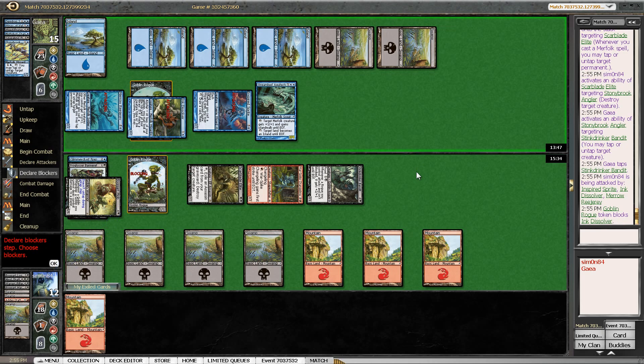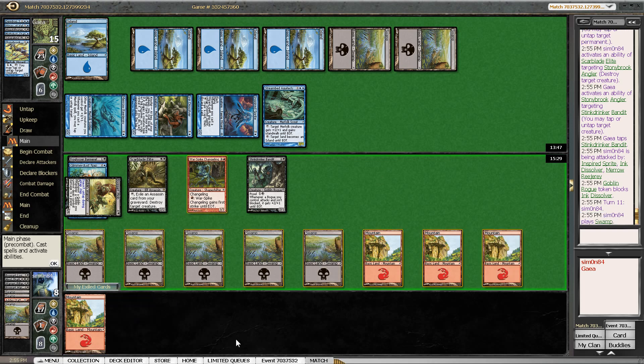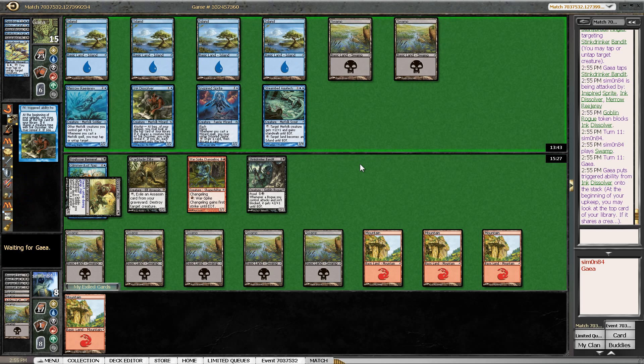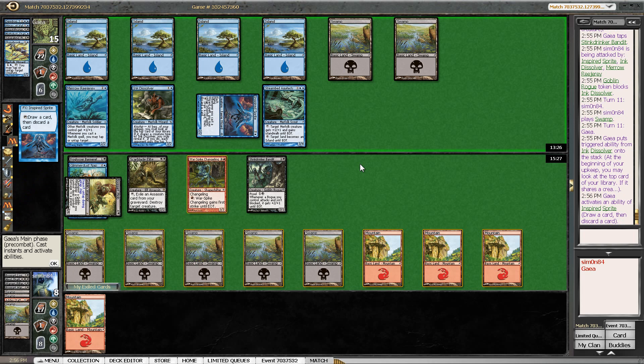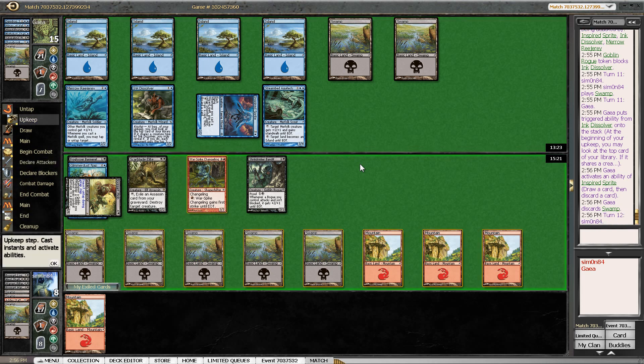I clearly have to prevent some damage here. That's another land — I'll just say go. Not much I can do here. Let's see if my opponent continues milling me. I should only take 2 damage here from the Inspired Sprite, maybe even 0 if my opponent decides to loot away a card. Probably drew a land and now wants to draw something better. No attacks — that's good at least. I will play out all my lands because if I draw a card like Warren Pilferers or something like that, I need to be able to cast whatever I want to cast.